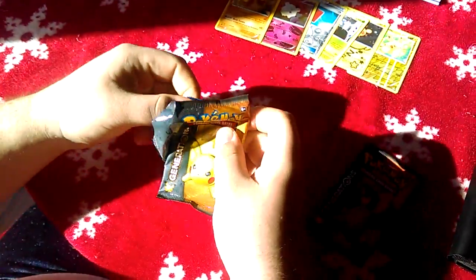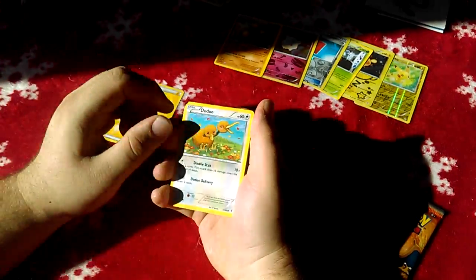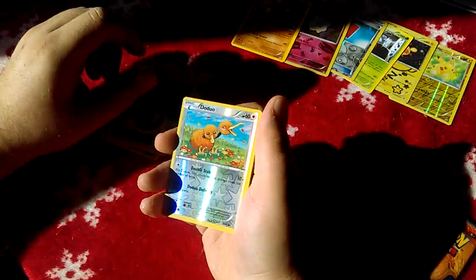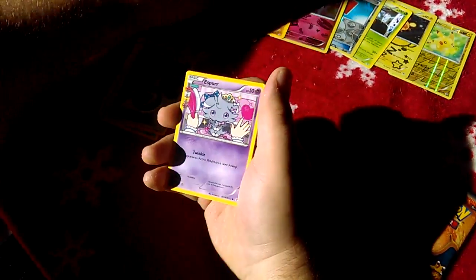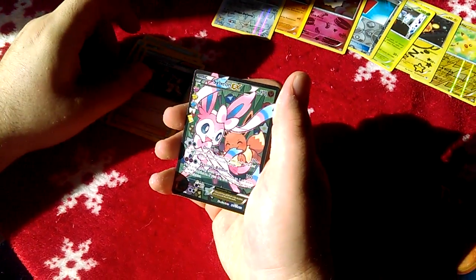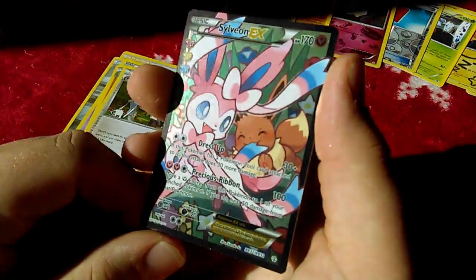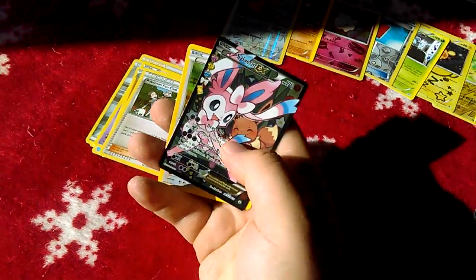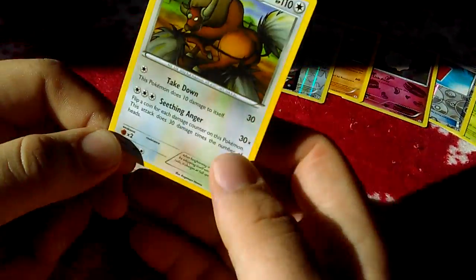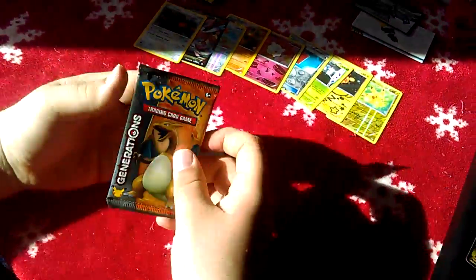Let's see Pikachu — the mascot — you always got the goods. We got an electric energy, a steel energy, a reverse holo, and then... a full art! Sylveon EX! Look at Eevee biting the ribbon — it's so cute, and it's blushing! The rare in the pack, which we can already see is not going to top this, is an original art Tauros. Pretty cool — I'll take it.